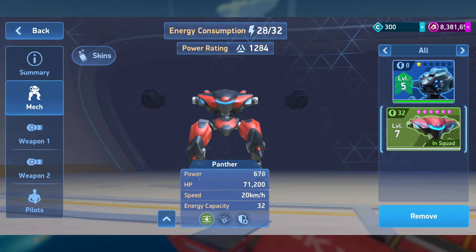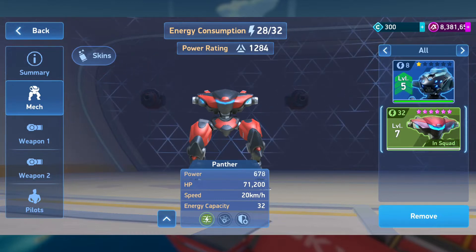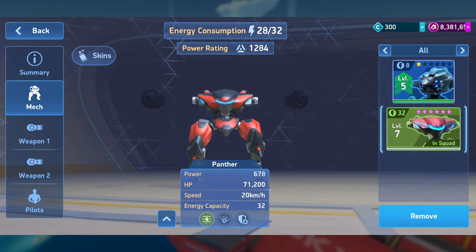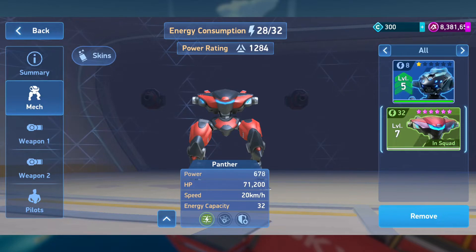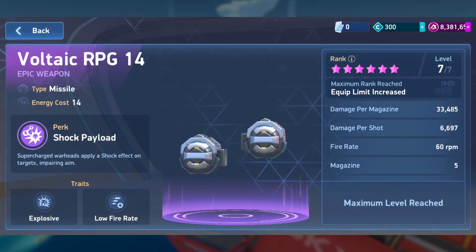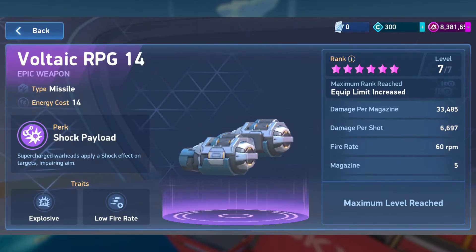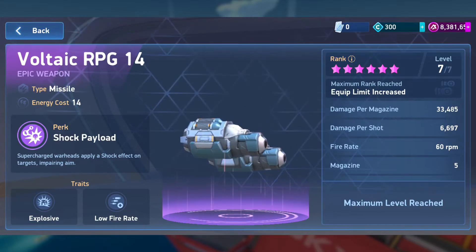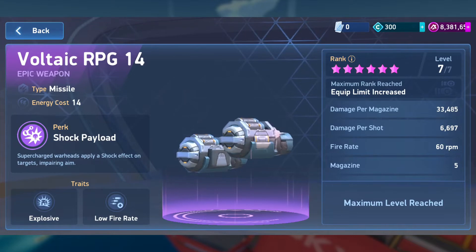That being said, most people who get to that level will actually want to make use of the 32 capacity once they get the mech maxed out. So at that point, are you going to still potentially run the Duos Voltaic RPG-14 out of 28 power and give up the extra 4 power you have once you get maxed out? Or would you move on to something else, like Dual Railgun 16s? Then why would you want to invest your resources into upgrading the Voltaic RPG-14s? It's a really odd number.